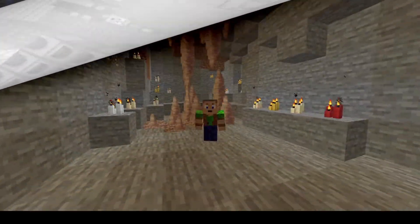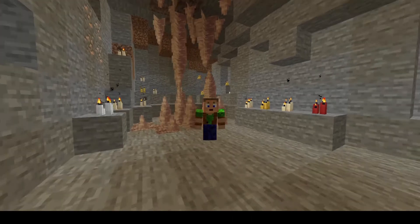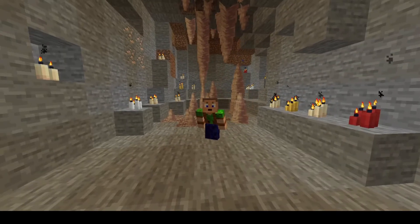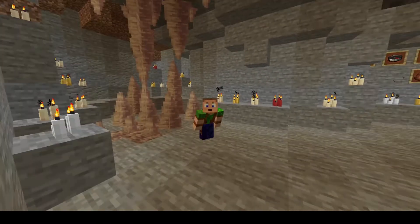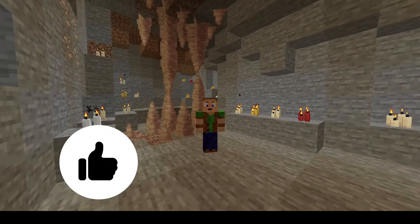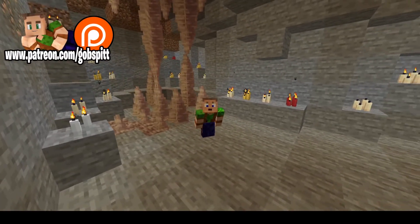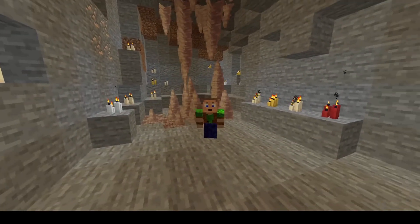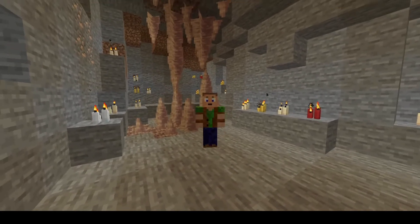So there you go — those are the features in the new 20w48a snapshot for the 1.17 update to Minecraft. Just remember, dripstone can't be found naturally in the snapshot yet; you can only get it in creative, so don't expect to find it in a survival world. If you liked the video, please give it a like, don't forget to subscribe, check out my Patreon for all the benefits you can get as a patron, and chuck me a comment — what's your most favourite thing about the snapshots so far? I personally love the bundles, but I'm excited to see the opportunities that the dripstone is going to give us. That's all I've got time for today — until next time, hoo-roo!